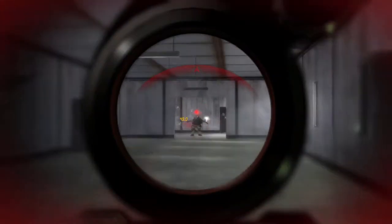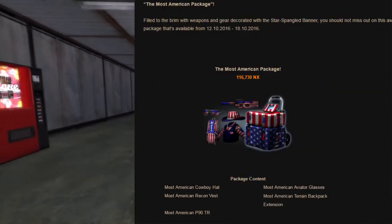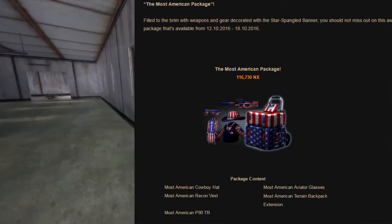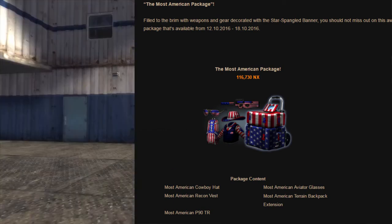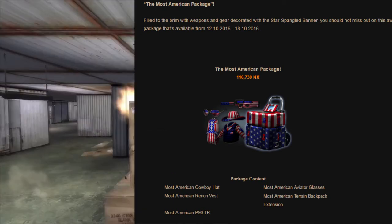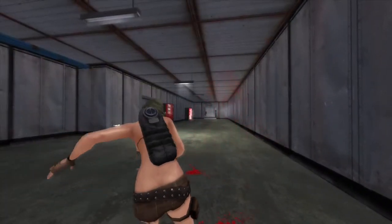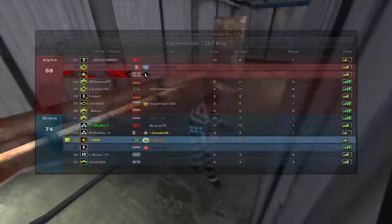First of all, we have the most American package, which is $116. Just imagine — $116. You could practically buy Overwatch and Battlefield 1 with that money. But let's just see what's in it. It has the P90, the cowboy hat, the recon vest, the aviator glasses, and the terrain backpack — not the modular backpack, the terrain backpack. That's what's in it and it costs $116.